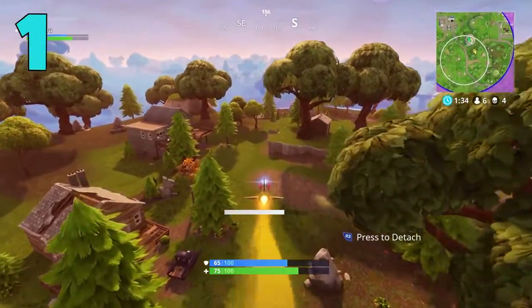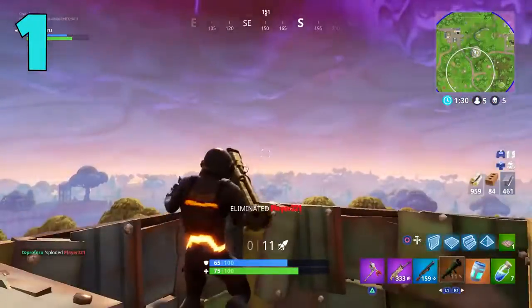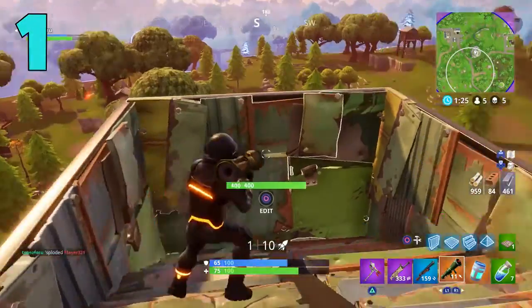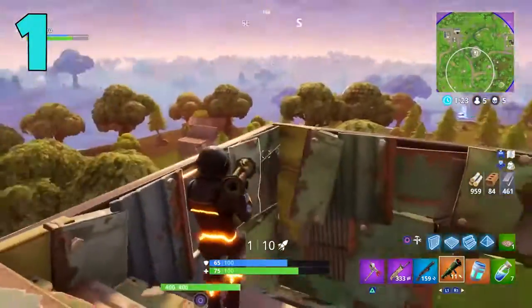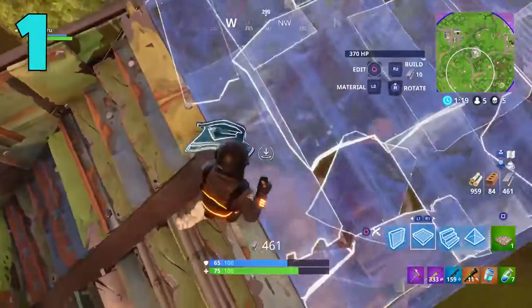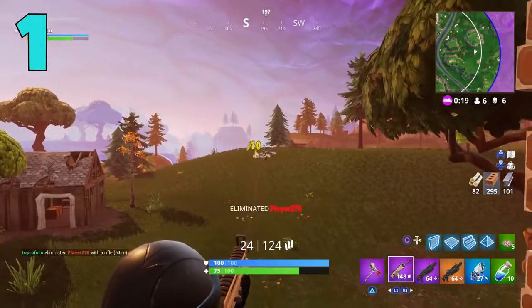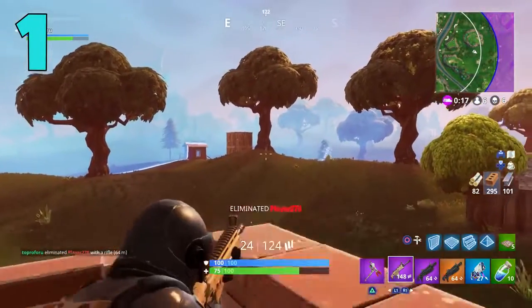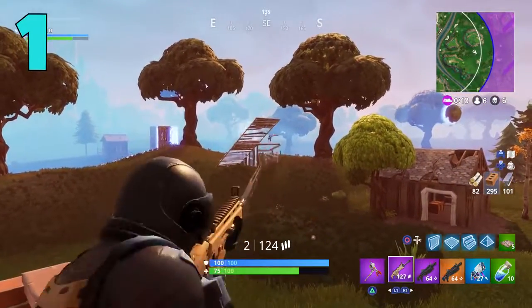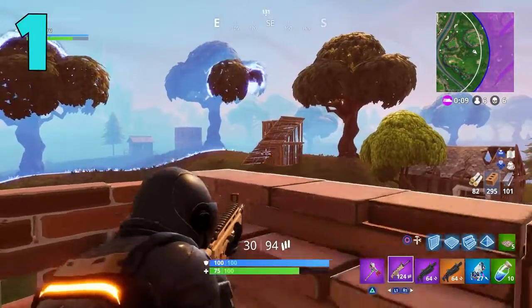Coming in at the number one spot on today's list: say you've successfully made it to the end game in Fortnite, you're in a top ten situation, you've built your tower, you have the right weapons, things are looking good. You see somebody down below sneaking around, you're keeping an eye on them, you don't want to shoot yet — and then all of a sudden a sniper bullet goes right through your head. This is something that is completely avoidable, and that is spending way too much time peeking.